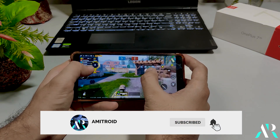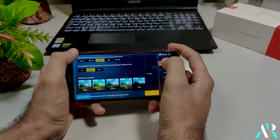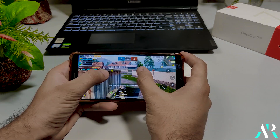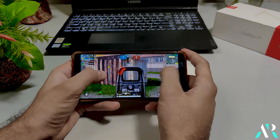Now for gaming performance — it is far better than other custom ROMs, as it runs on OxygenOS, so there's no doubt about that. The default graphics are set to balanced with medium FPS, but you can easily change it to HD with high FPS without any third-party software to change the graphics settings.